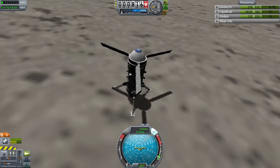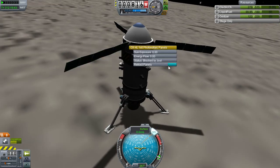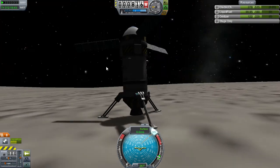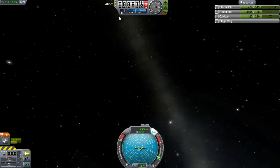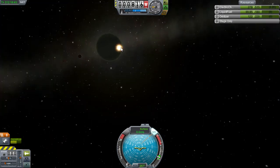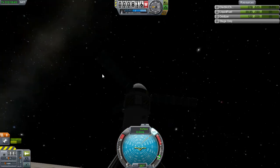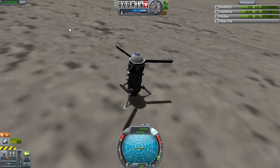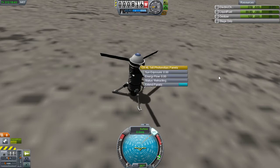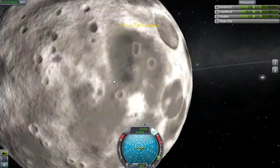Why are our solar panels not pointing at the sun? Blocked by Juul. Oh! Is it technically an eclipse right now? Where is - oh okay, sun's actually behind Juul. Why is it so bright then? Well, I'm not too sure what else we can do here. That's kind of the end of the mission. Here we are on Tylo.